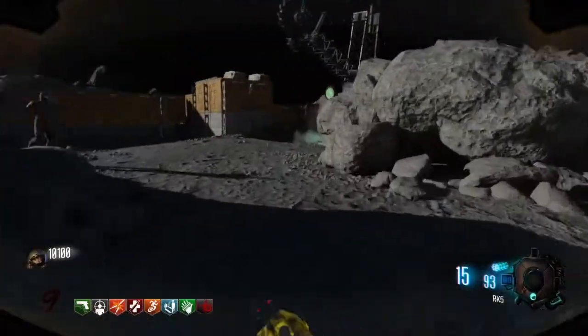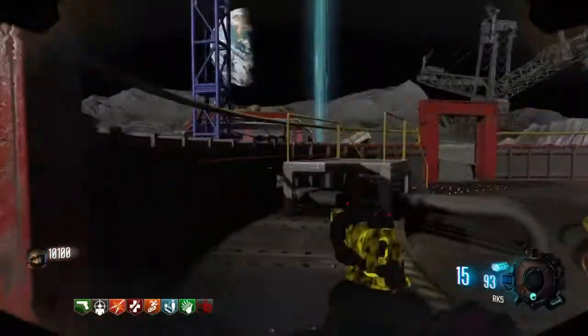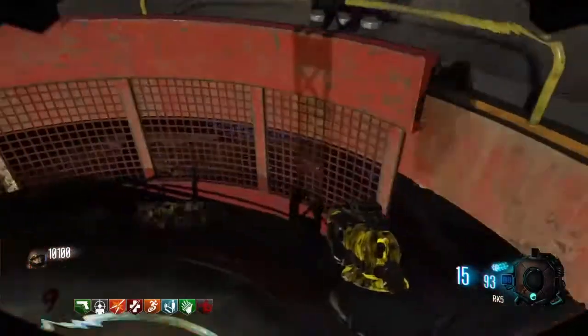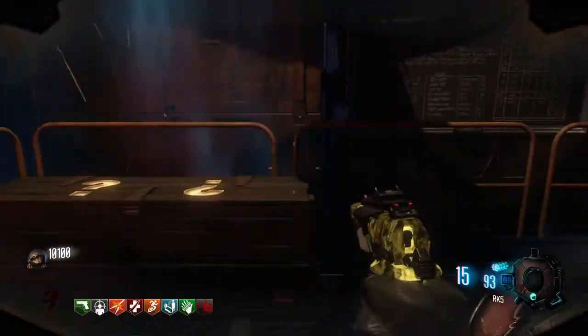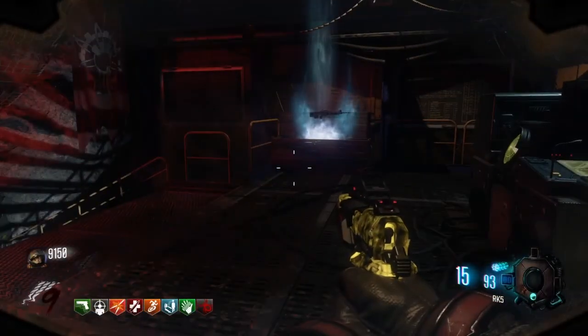Hey, what's going on everyone? Starting part two here of the ultimate strategy guide for Moon. Where we left off, I was just on my way to hit the mystery box. So on part one, got perkaholic up by round five — that's how I got all my perks — and by around round seven we made our way out to the high round strategy area.